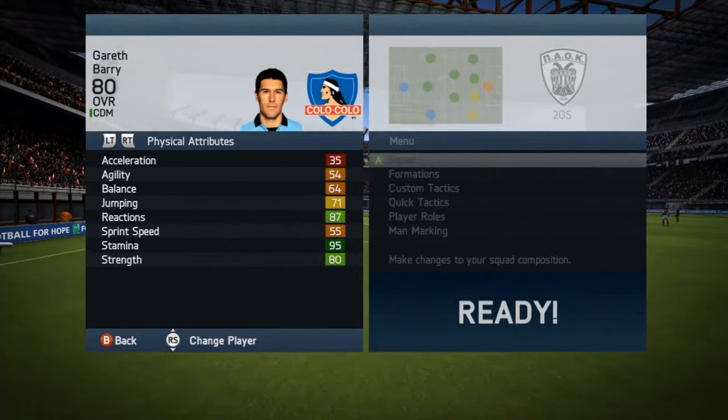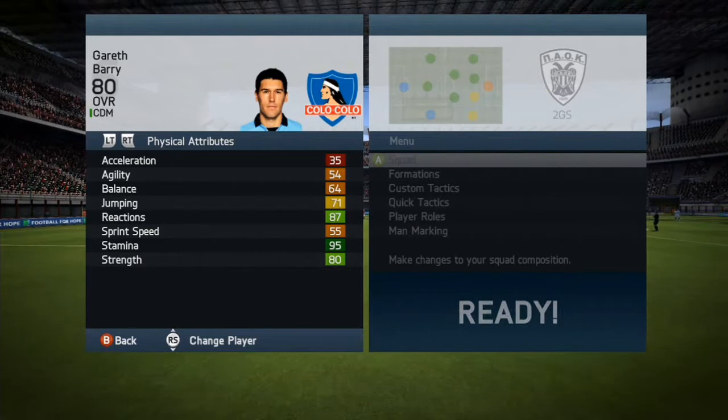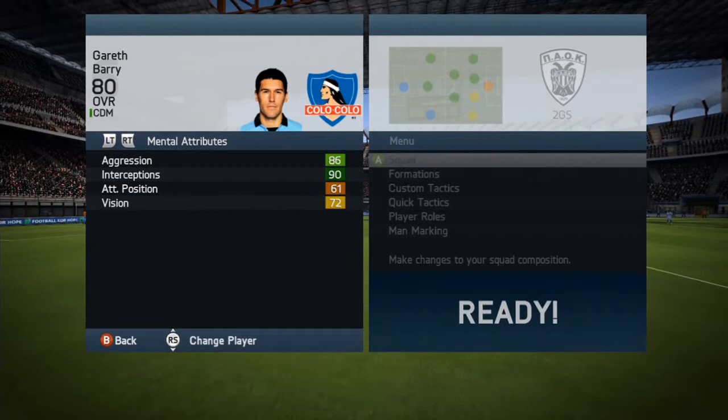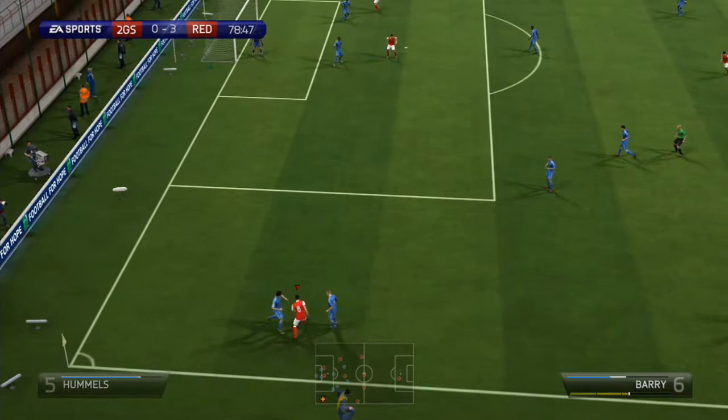He's got 3-star weak foot and 2-star skills. Acceleration 35, agility 54, reactions 87, sprint speed 55, stamina 99 of course, strength 80, aggression 86, positioning 61, interceptions 90 — which is good — and vision 72.